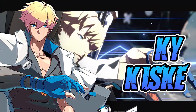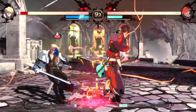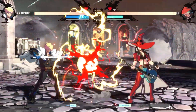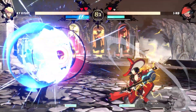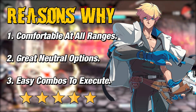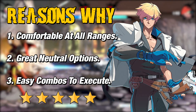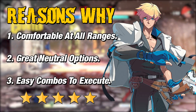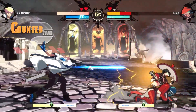The best and easiest one on the list would have to be Ky Kiske, one of the main characters in the game and Sol Badguy's rival. He's labeled as a 5-star character when it comes to how easy he is to use. Ky Kiske is very easy to use because, compared to all characters on the roster, he is a traditional balanced character — great at dealing with any matchup because he is comfortable at all ranges. He is equipped with plenty of good range attacks in neutral and has easy combos to execute. His game plan is straightforward, which makes practicing fundamentals easier.